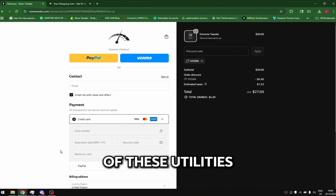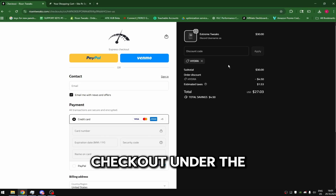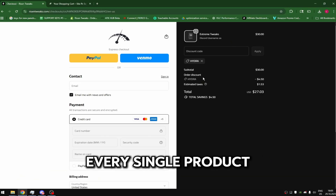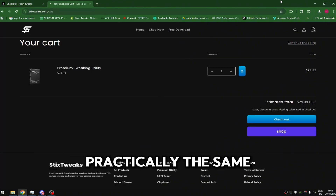For the prices of these utilities, the Risen Tweaks Extreme Panel comes in at $30 USD. You can use code HYDRA at checkout under the discount code section to save 15% off every single product from risentweaks.com. The Styx premium tweaking utility also comes in at $30 USD, so these are practically the same price.